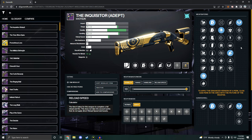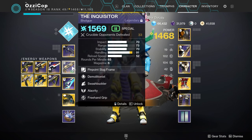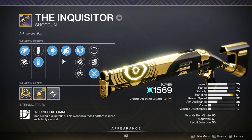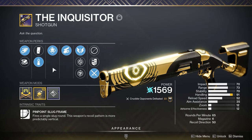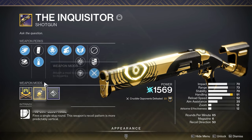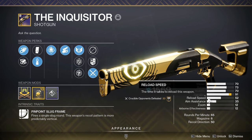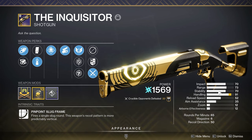I don't know why Bungie put so many stats on this, but hey, we'll take it. The first part of that intro probably took a little bit too long, so I'm not going to spend too much time on my roll. I did get the two perks I want. Steady rounds isn't bad. Corkscrew is fine. Handling masterwork is also fine. Obviously it's not adept, so the stats aren't quite as good, but I'm using alacrity, so my stability is actually going to be at 90 in the video and my range will be at 83.